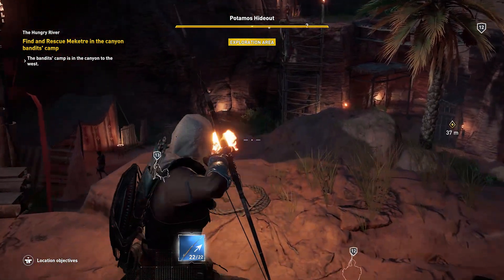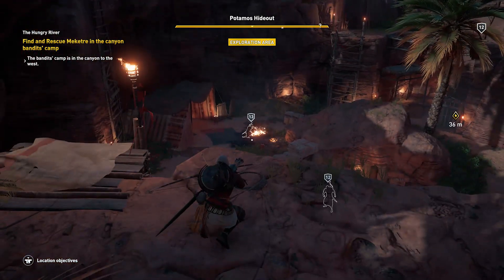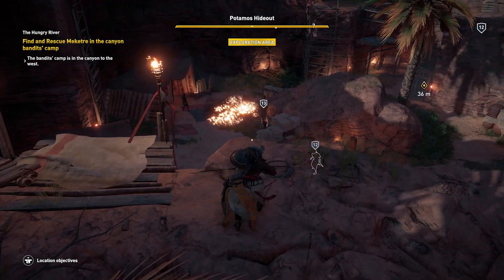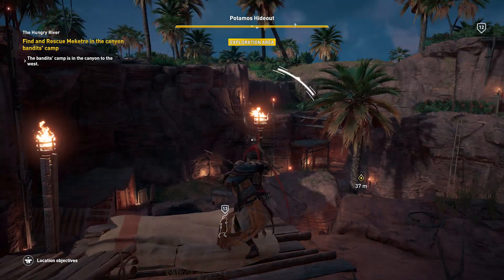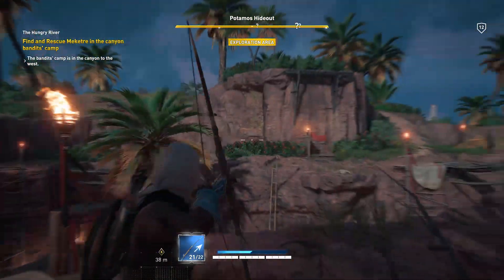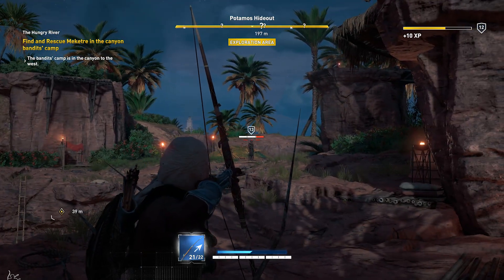We lit the arrow on fire and now we're going to gun for this dude. Light them up! Good work — a little dynamic Far Cry-style fire action there. And I think they found us. Where is our level 12 hippo when you need him?